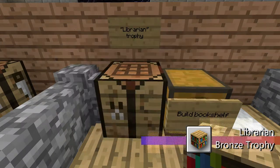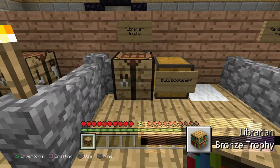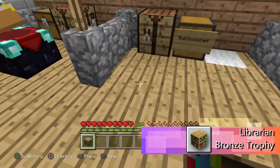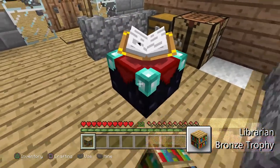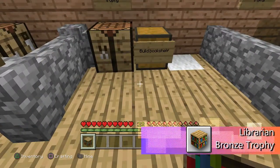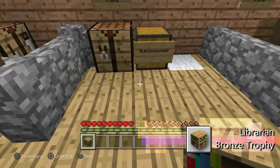If you got a bunch of these you can make like a square structure surrounding an enchantment table like this one — it'll give the enchantment table even stronger enchantments and better stuff for your tools and armor.